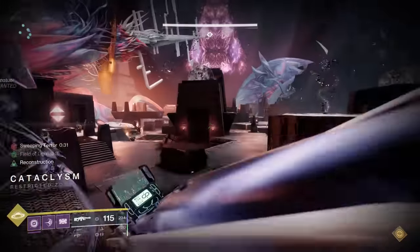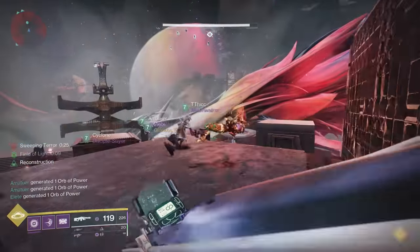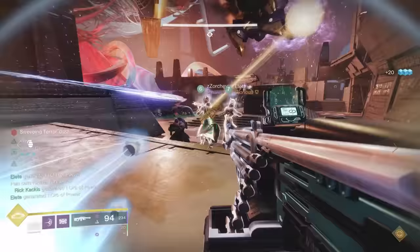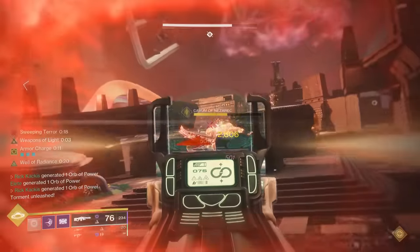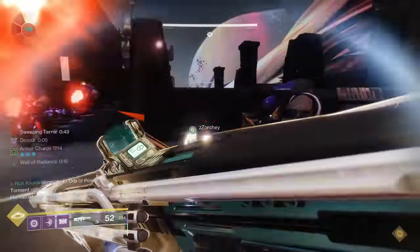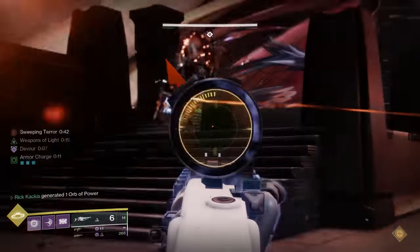If Sweeping Terror gets to 0 seconds, your entire team will wipe and you're going to have to restart. So this entire encounter, you are under the clock. However, you can actually extend this timer. Around the map, there's going to be a Cavum of Nezrak — it's going to look like a tormentor. If you kill this guy, time will be added to the Sweeping Terror clock. The buff won't go away, but you'll get more time to accomplish your other objective.